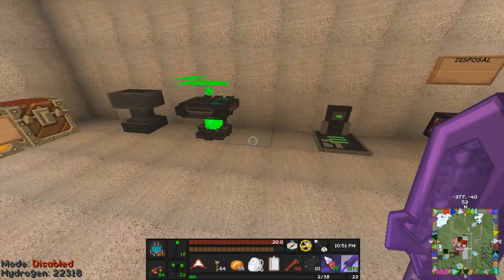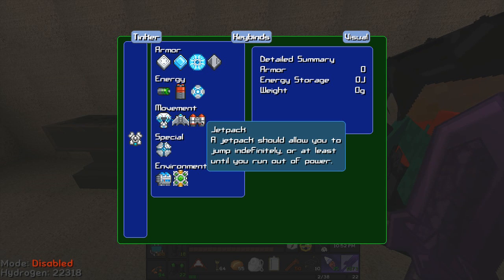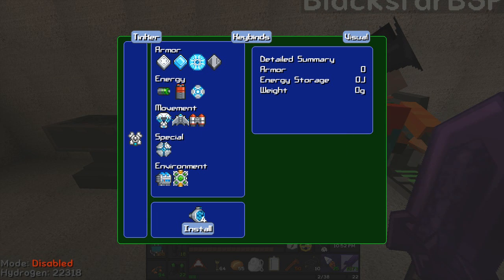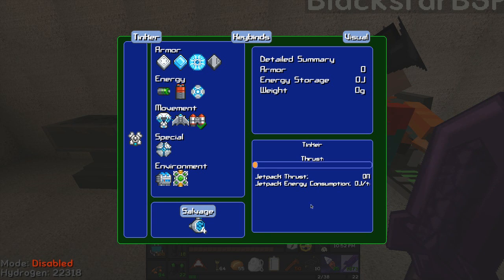If we go to the table and click on the chest plate and click on jetpack, it says for ion thrusters and there's an install button. I can do this now. It now says jetpack thrust, energy consumption zero joules per tick, energy storage zero joules, weight zero joules. The button now says salvage, so I could reclaim these bits.